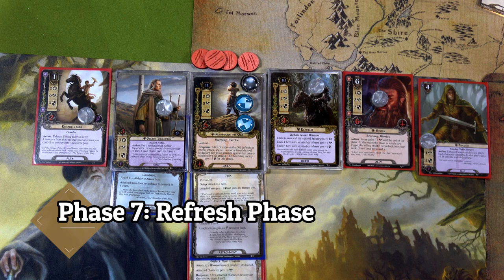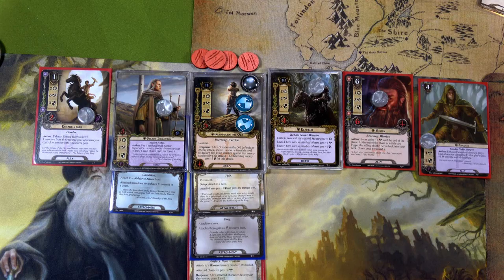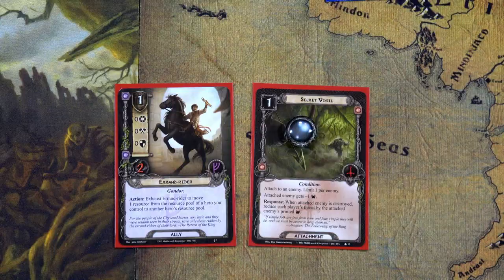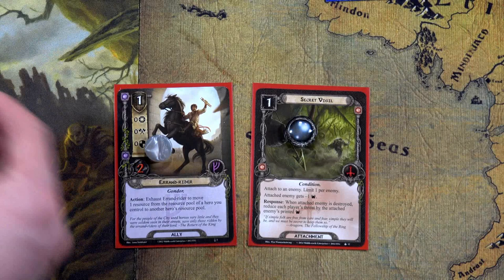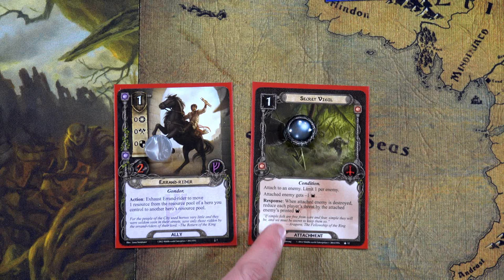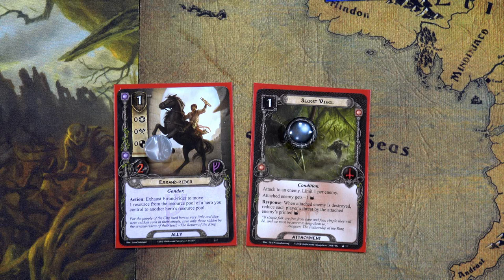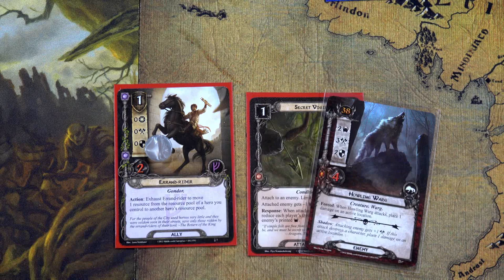Threat increases to 35 for Rohan and 25 for Hobbit. We've generated resources and drawn Bill of the Pony and Bulwark of the West. For the Rohan deck, we'll use Errant Rider's ability to move one of Frodo's resources to Grimbjorn, then use one of Grimbjorn's resources to play Secret Vigil — attaching to an enemy, reducing their threat by one, and when that enemy is defeated, we reduce our threat by their printed threat value. We'll place it on the Howling Varg for a net minus one threat now and a threat reduction when defeated.